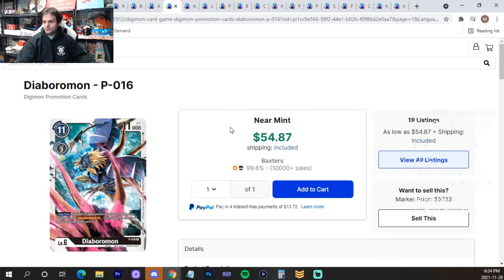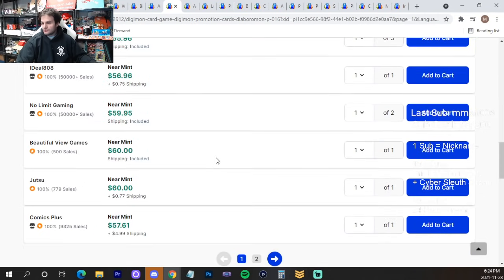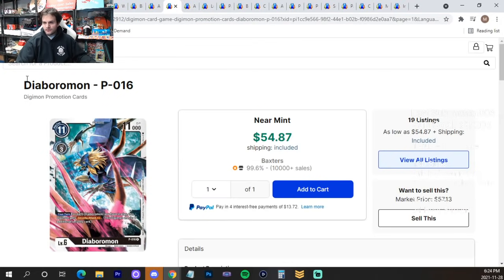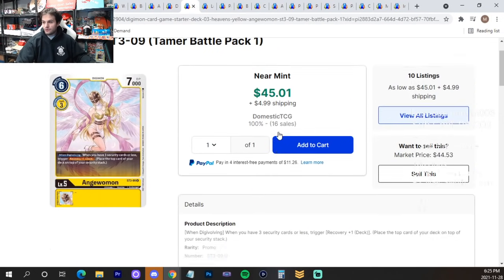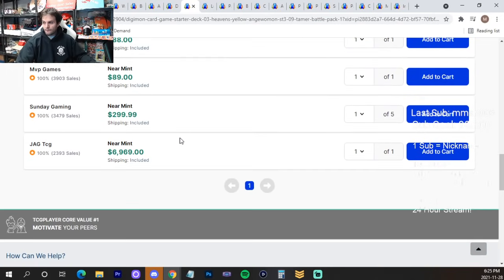Diaboromon from the original tournament pack is going down in price — $55 with no underselling, and some listings before it hits $60. I still think it'll go down further, especially before EX01. But make sure you have copies before EX01, because if Diaboromon becomes Tier 1 and hasn't seen a reprint yet, it'll be too late.